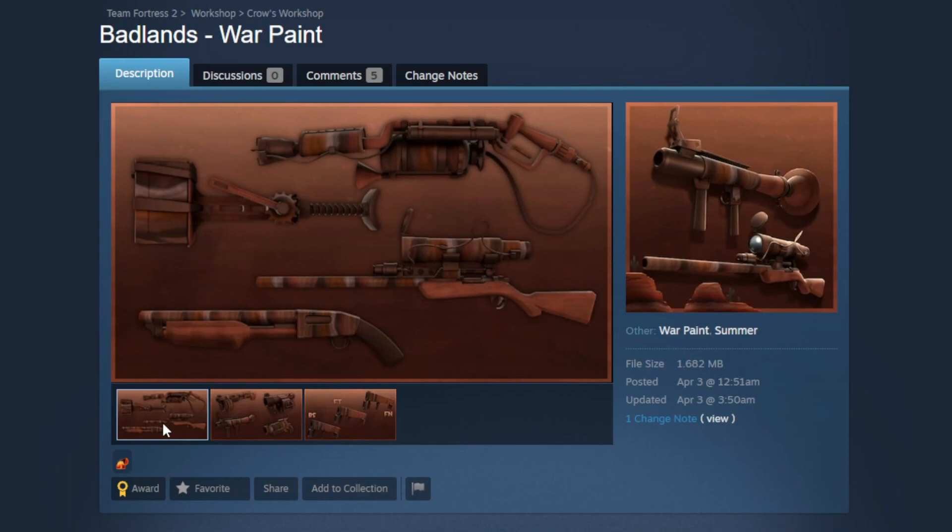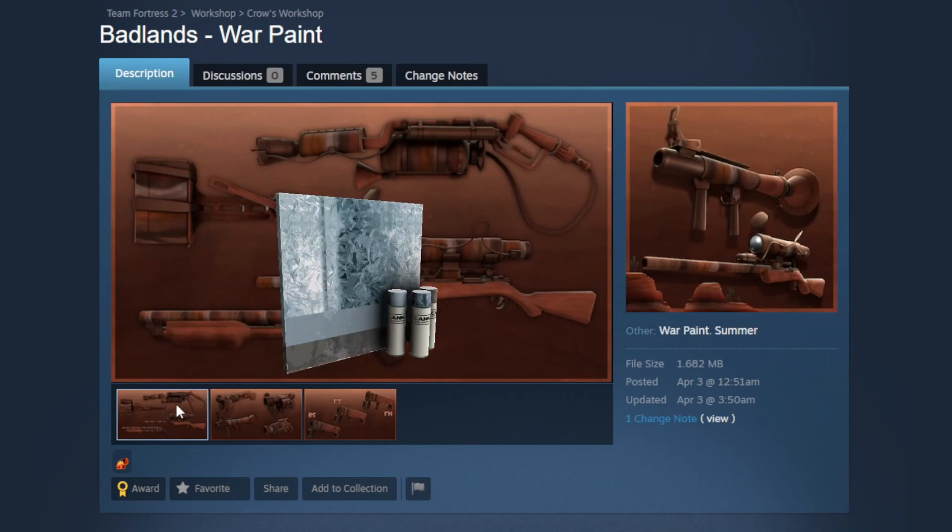Next up we have the Badlands war paint. This is a really interesting concept — it's based around badlands rocks where you have layers and layers of different rock strata, and you can see all of the different colors going through it. I think that kind of thing is super beautiful, I love that aesthetic, and this war paint was right up my alley. I think it looks really nice and fitting for TF2.